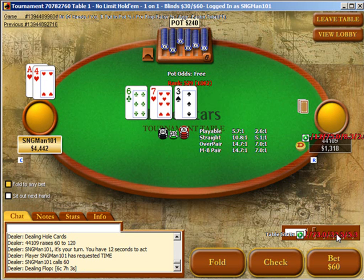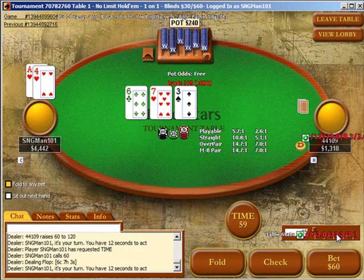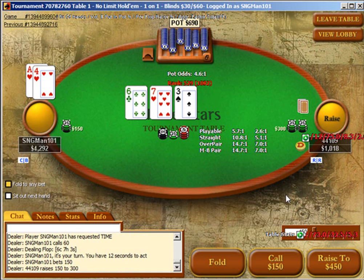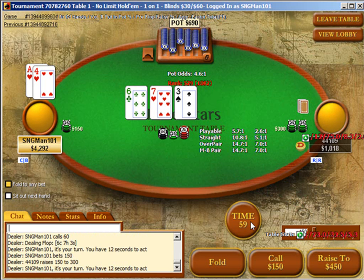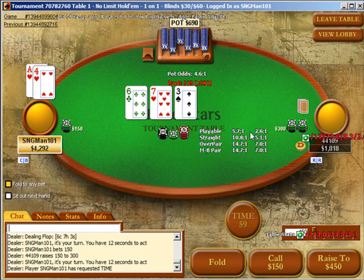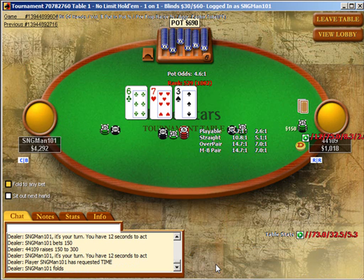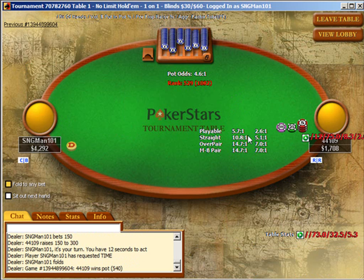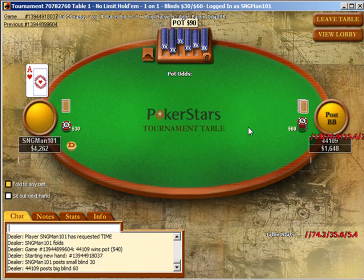Here with a couple of backdoor draws as well as a strong overcard, we go ahead and lead out. You can either three-bet or fold — calling is too passive. I think he's calling fairly wide, so I'm going to go ahead and give this up. Against a guy who was more willing to fold and playing similarly loose, I'd go ahead and three-bet all-in, but not against our man.